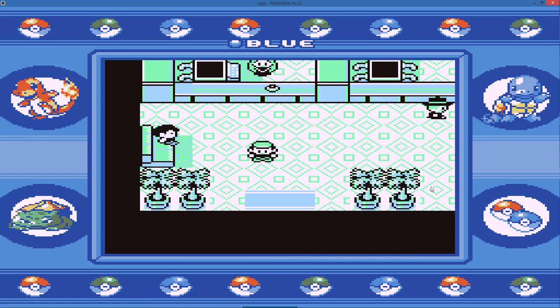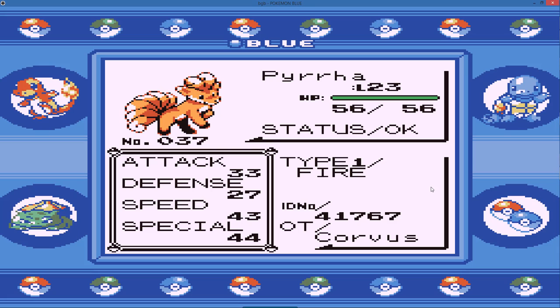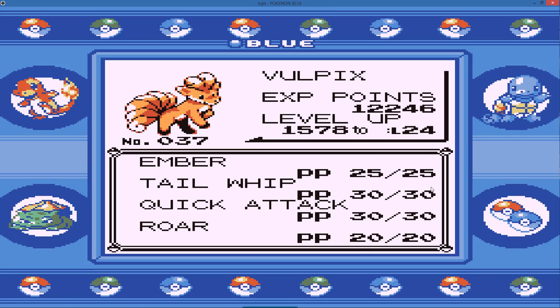What's up guys, Corvus95 here and welcome to another episode of my Pokemon Blue Let's Play. On today's episode we are hopefully challenging Erika for the Rainbow Badge. I did manage to get everyone up to 28 as I wanted to, but that's mainly because it takes forever in this game to level Pokemon up. So we're going to go in with the level 23 Vulpix with Ember, Tailwhip, Quick Attack and Roll.